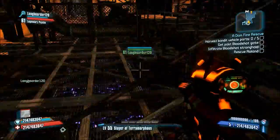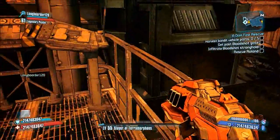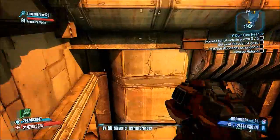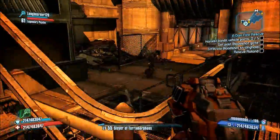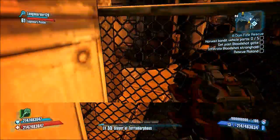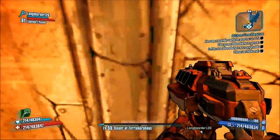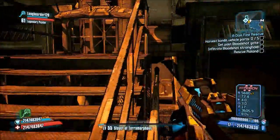Okay, well, step one you need a level 61 character. Step two is you need a USB flash drive. Step three you need a computer that works. Step four you need the tools required for this, which is Gibbed Save Editor. Step four you need Horizon to extract and take the save game that's on your hard drive and put it on your computer. Those are all the steps for requirements.